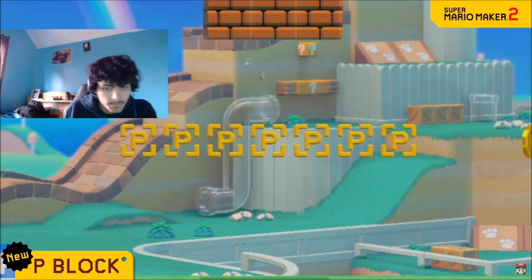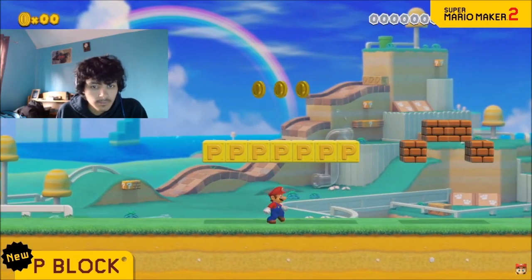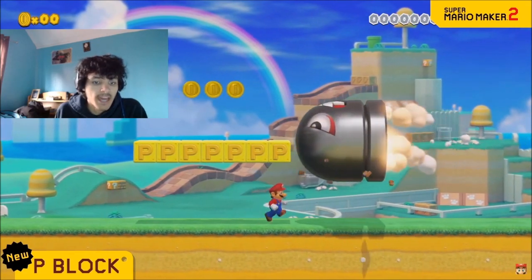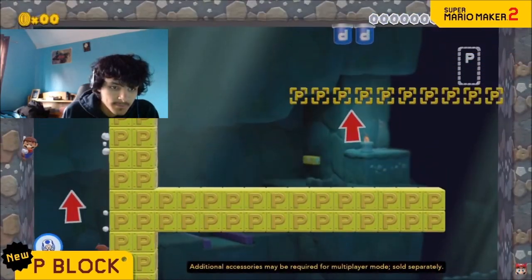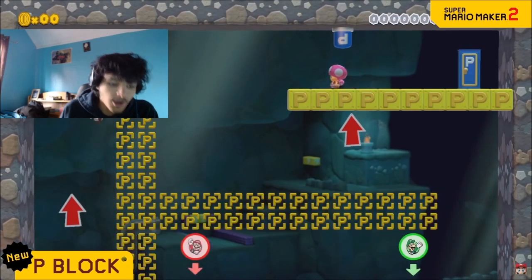Next up is the P block. These solid unbreakable blocks will appear when you step on a P switch, but only temporarily. Now that's something interesting here. Use it like this... or like that. Oh, that's mean.